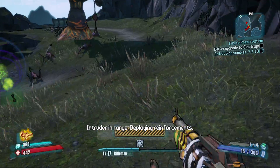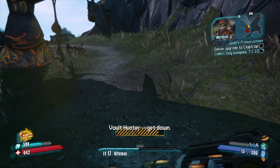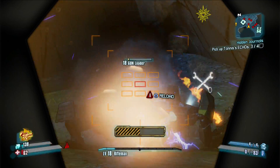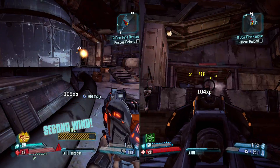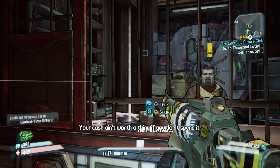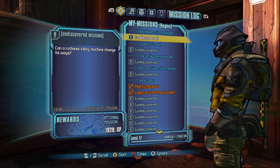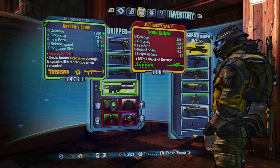Being able to alter a character after hours of play gives Borderlands 2 a feeling of flexibility that permeates every layer of its design. You can grind through the story on your own, jump in and out of other players' games, or even play split-screen co-op — a rarity in console RPGs.